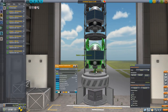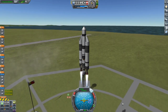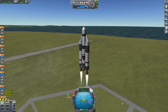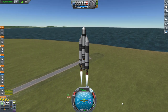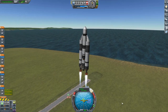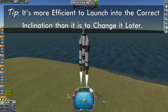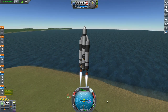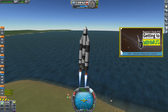As our destination is Minmus, I made sure to launch at one of the equatorial nodes of Minmus's orbit, and ascended into a parking orbit with a six-degree inclination, thus matching the plane of Minmus's orbit, which makes our transfer out to Minmus all that much easier. I talked about all this in a previous video if you want to see it done in more detail.